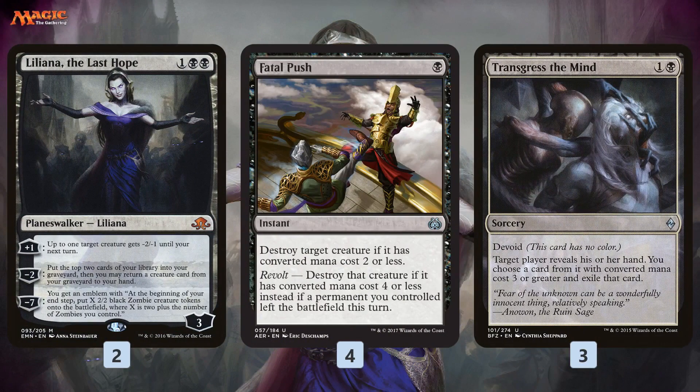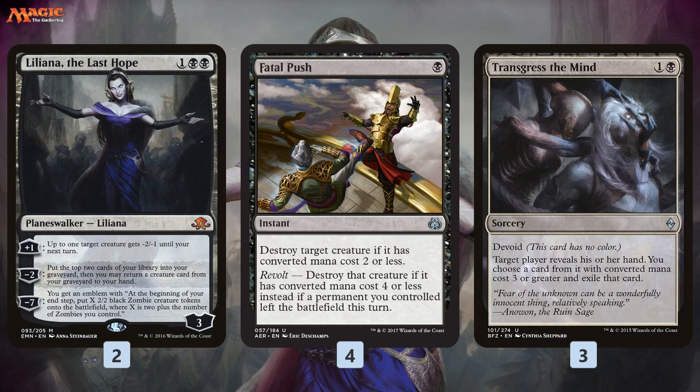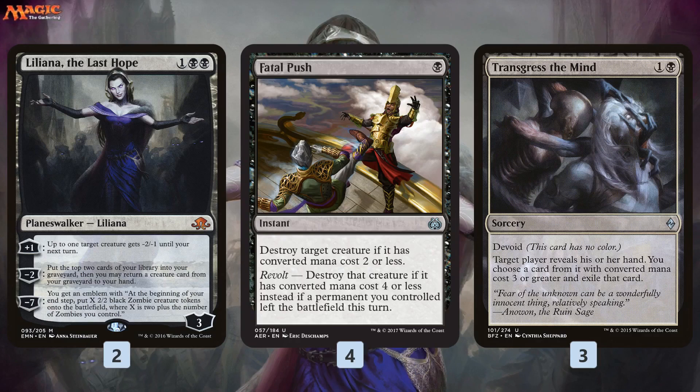The other way the deck gets to Delirium is Liliana of the Last Hope — the Planeswalker of the deck — which can mill cards into the graveyard and provides a backup win condition by ticking up and creating an overwhelming amount of zombies. But apart from Liliana and the cyclers, we have cheap spells like Fatal Push, which you want to cast early anyway to kill something and gets an instant in the graveyard. Transgress can strip an Aetherworks Marvel out of your opponent's hand and puts a sorcery in the graveyard. So it's really interesting that this Delirium deck isn't as focused on the graveyard as past versions, and as a result it gets to play more real cards and fewer graveyard fillers.